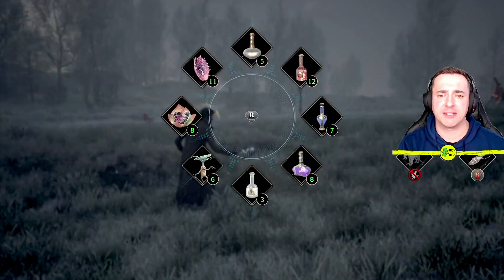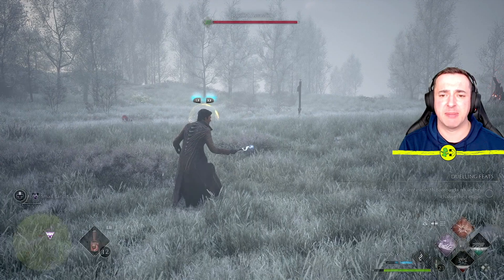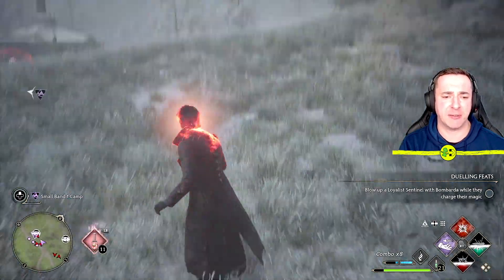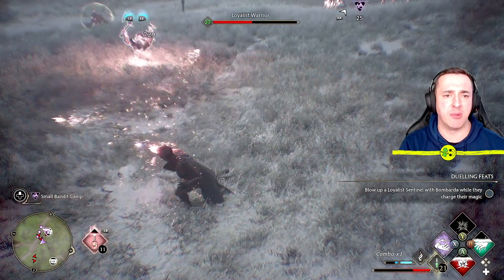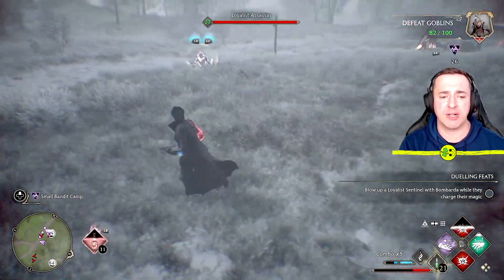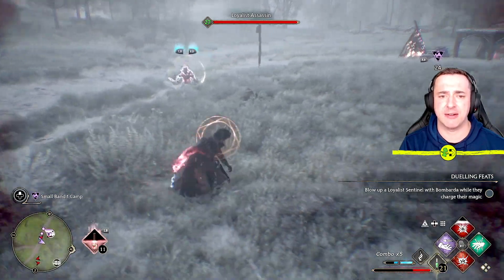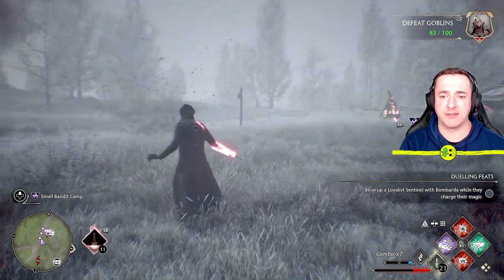Now let's look at the Maxima potion — this is going to increase my spell damage. I'll pop it in the hot slot and press LB to use it. You can see all my spells are doing increased damage, and we've got this cooldown period gradually going down as I use various spells.